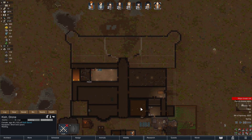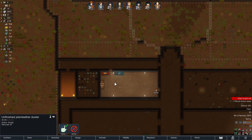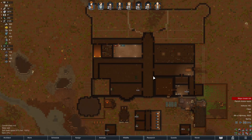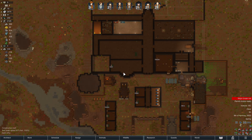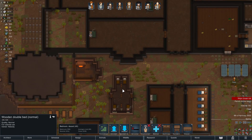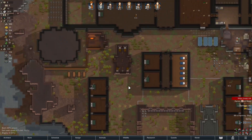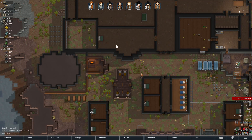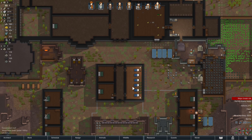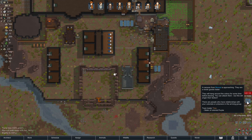There's Stefan without his hat. Purple is making clothes - that's fine, she'll get on that when everyone wakes up. Kish, why are you sleeping over there? We've made a nicer bedroom for you. Let's assign that to you - sorry to wake you up, but this room is supposed to be for guests. The whole place is a dirt floor right now, but we're working on it.